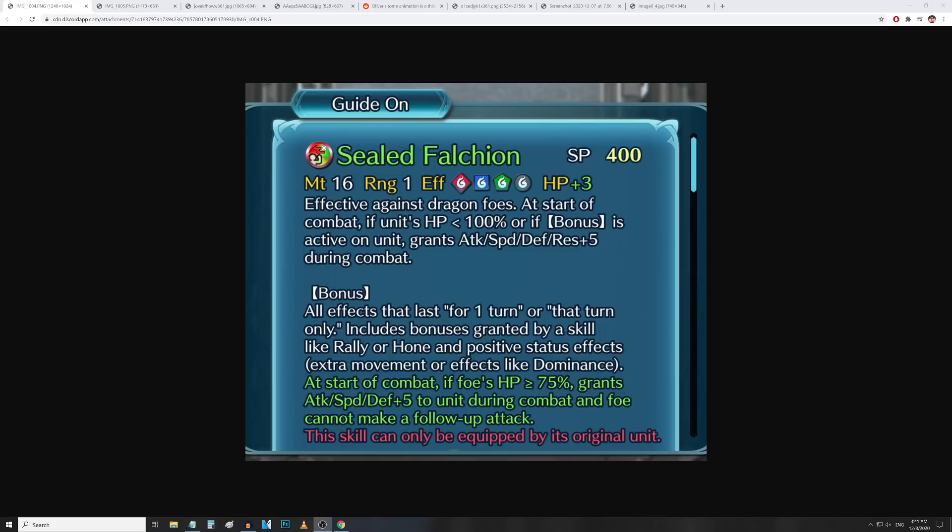Also, at the start of combat, if foe's HP is above or equal to 75%, grants attack, speed, and defense plus 5 to unit during combat, and the foe cannot make a follow-up attack. A pretty good defensive effect — foes are not going to be able to get a natural double attack on Chrom and Lucina.